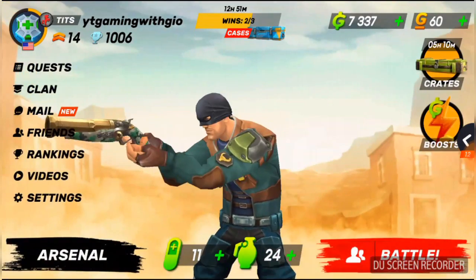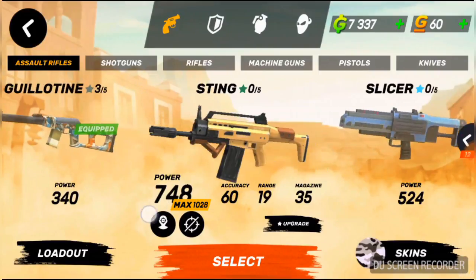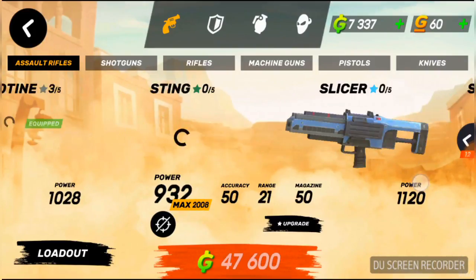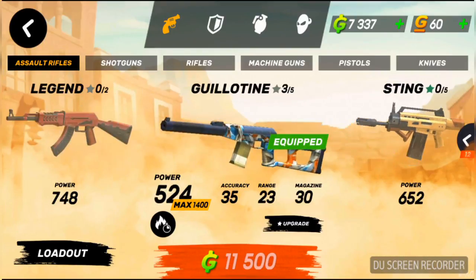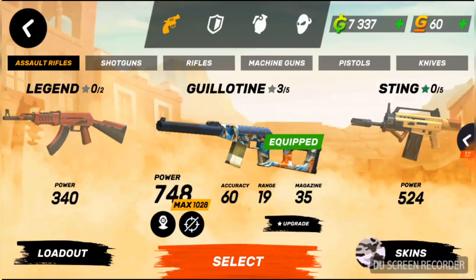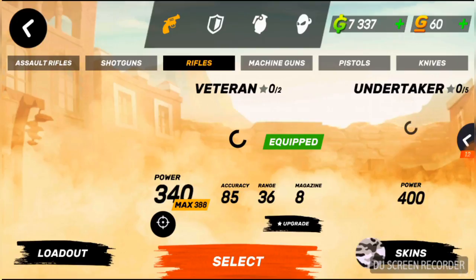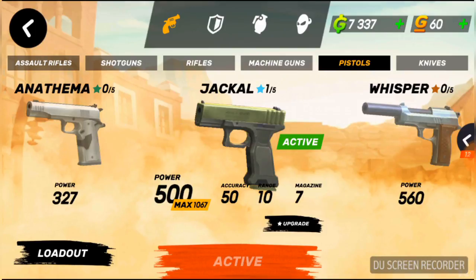This is my dude. You have four primary guns that you can choose from. Of course you have to buy and upgrade to get the better guns, but I have the Guillotine. I got the Brawler for a shotgun, my rifle is just a regular Veteran — I don't use a rifle. Then I have Anubis for a machine gun. The only guns you're gonna see me using are the shotgun and maybe the assault rifle, because those are my two favorites.